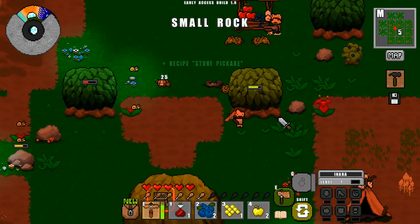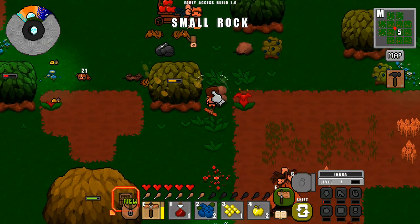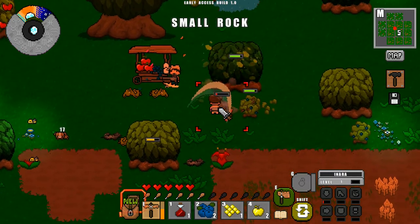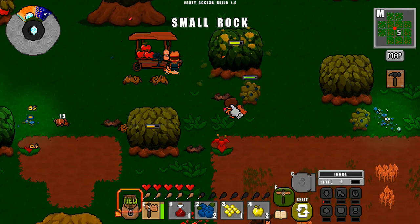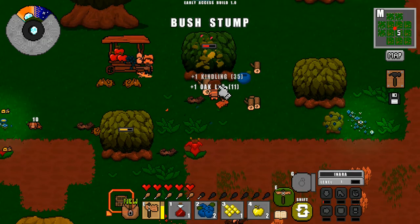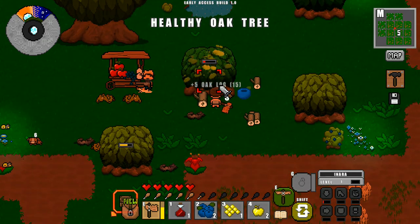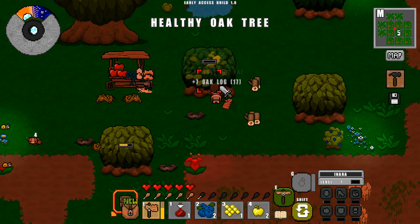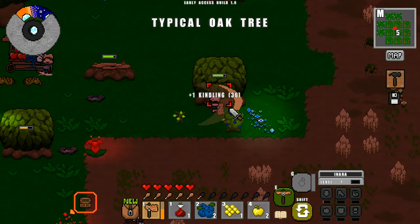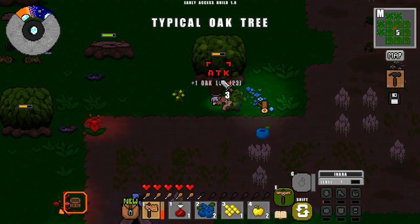There we go — that's what we needed, stone pickaxe! Nice. Eventually we'll find the stone axe if we haven't already. We'll go around and collect these blueberries while we're in the area. If you get a lot of trees lined up you can knock them all down at once — it does help. Stone axe, okay, not where I expected to find it but I'll take it.